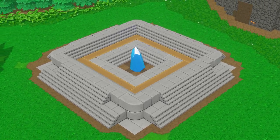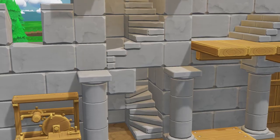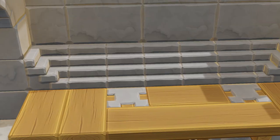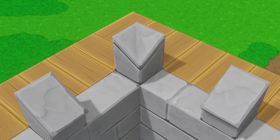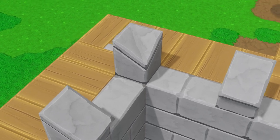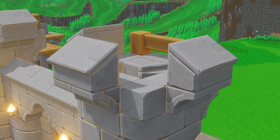There are now seven different types of stairs including half stairs, spiral stairs, and stair corners, which will allow you to build pretty much any style you want for your castle. We also added two new merlan variants to complete the set: the concave merlan and the double merlan.